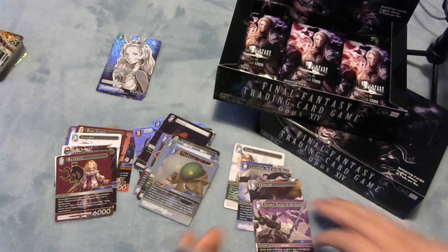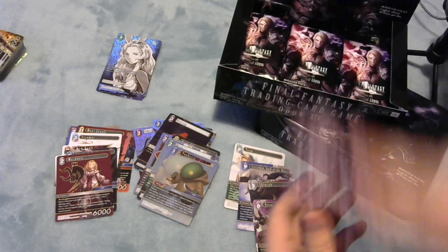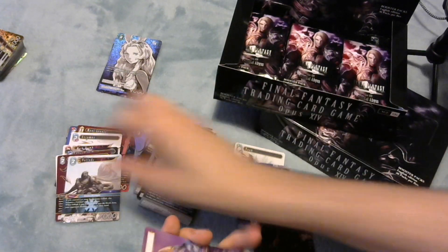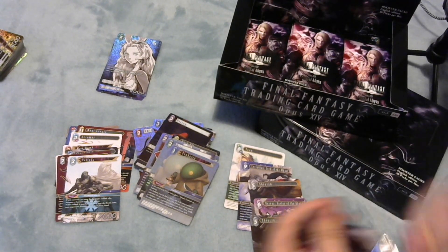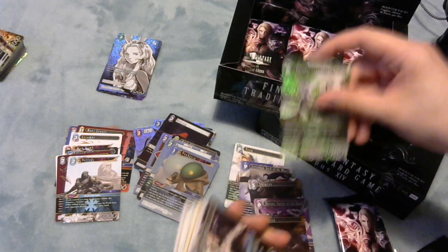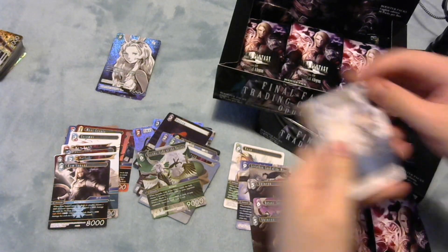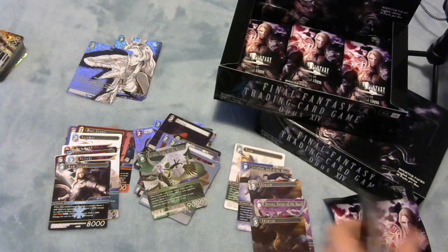I'm noticing there's not any foil legends in this box so far. Oh, there we go - I think I summoned one. Let me know in the comments your favourite full art this set. I'm guessing nobody would have said Bagamnon, but there we go - that's one of them. It's probably playable in some kind of stompy deck - I would be surprised if there isn't an aggressive earth deck now that we've got Cloud and Bagamnon.